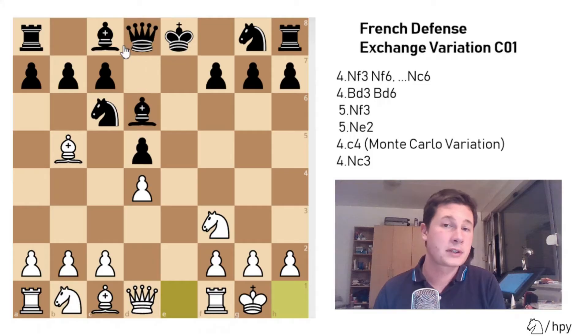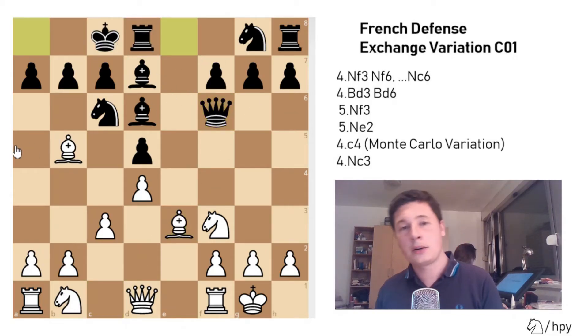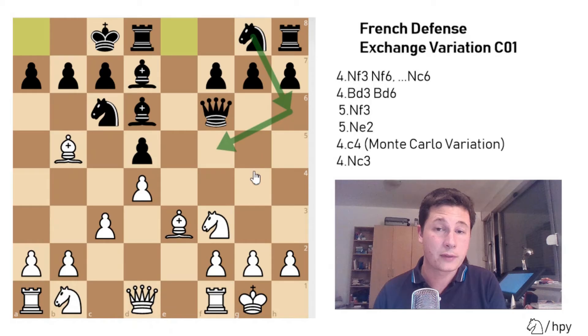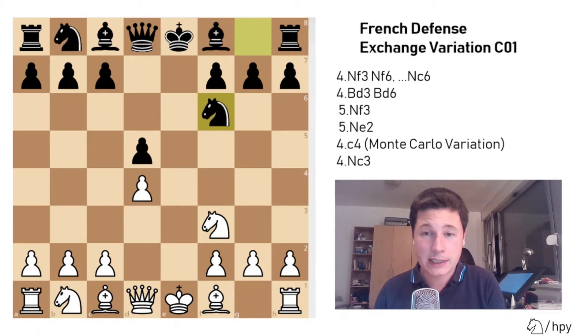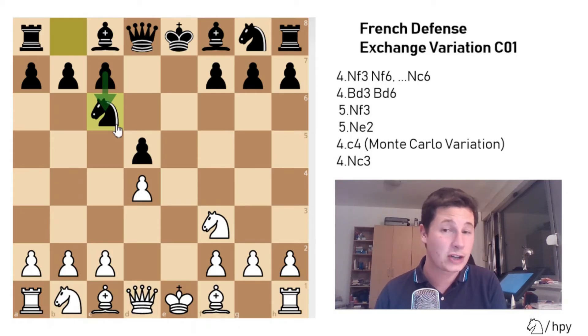After white castles, first develop your bishop to d7 unpinning your knight. Whatever white does — let's say he continues with c3 — you can play queen to f6 because you haven't used up the square with your knight. After bishop to e3, you can castle queenside. White is quick in the attack with moves such as b4, a4, a5, b5, however your bishop pair is very strong on the diagonal staring towards white's king. Your knight can soon come into the game via e7, f5, h6-f5, or g4, creating a menacing attack if white isn't careful.